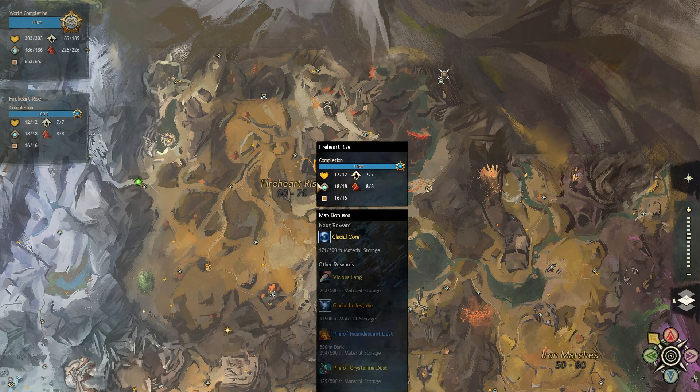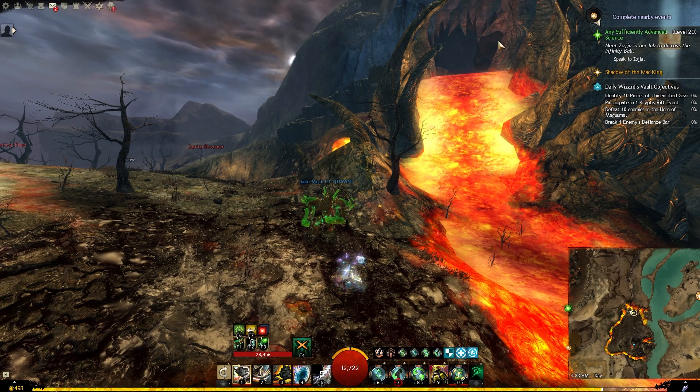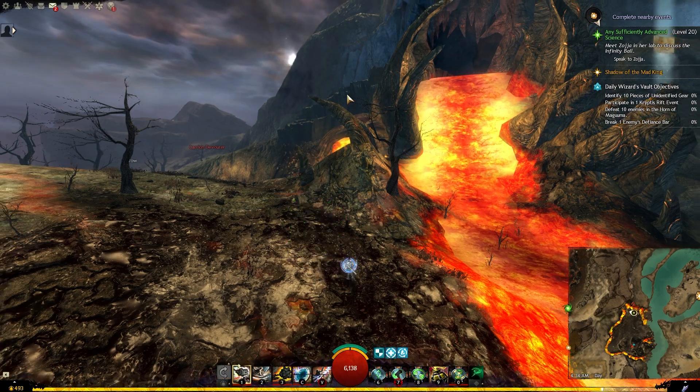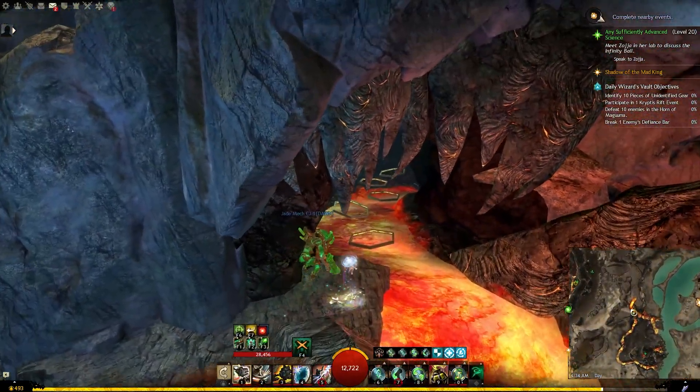You can find the mini dungeon in the Fire Heart Rise map and the entrance will be around this area. The entrance to the dungeon will be right here in this cave fort which is above the lava. You can go there with your mounts, and you can also see some rock formation on the other side you can go up from.